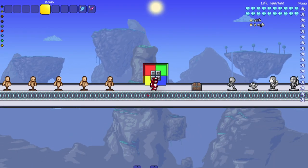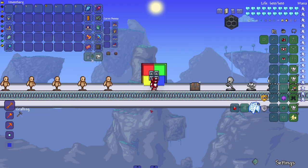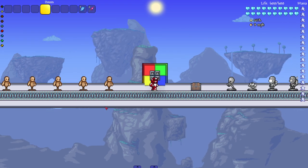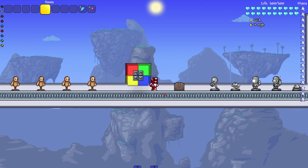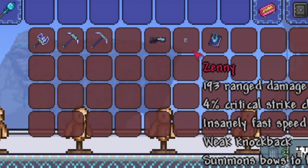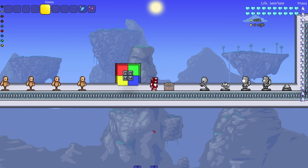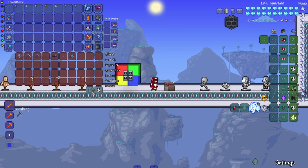Hey everyone, welcome back to another Terraria video. After I made that Zenith slash Zenith video, I feel like it inspired some people, because those items and weapons we saw weren't the best — some were cool but could have been better. So people are taking their own initiative and making a bunch of Zenith-type weapons. We've got ham axes, pickaxes, guns, bows, and spell books. There'll probably be more and more Zenith-type items in the future, but for now we'll check out a handful — starting with the gun.